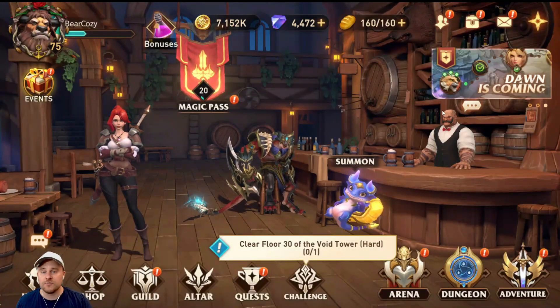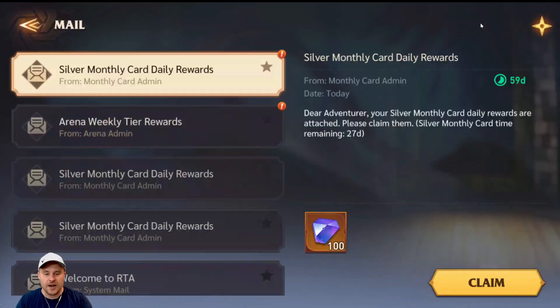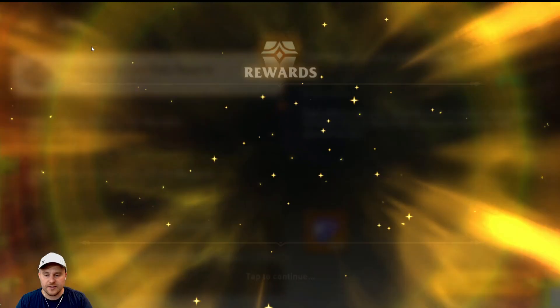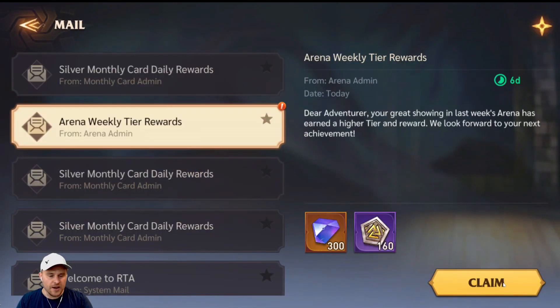The very first thing I do is go to my mailbox and claim all of my things. I get the silver daily card, which I get daily, and then the arena reset. I didn't really play much arena this week — I had a lot going on — so I don't get a whole lot of rewards, but I do get some. That is the first thing I do: claim my arena reset.